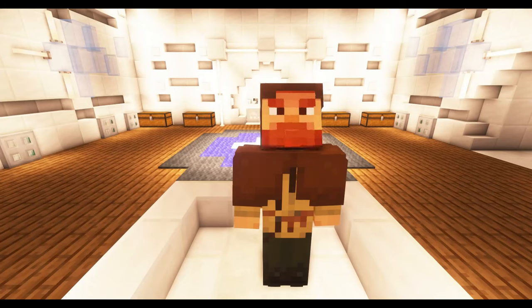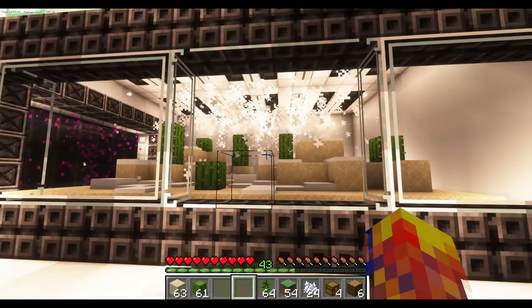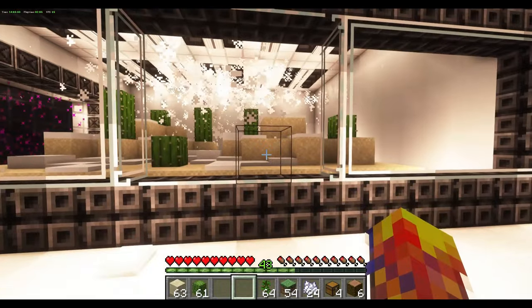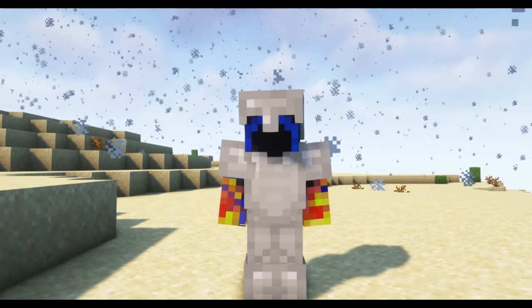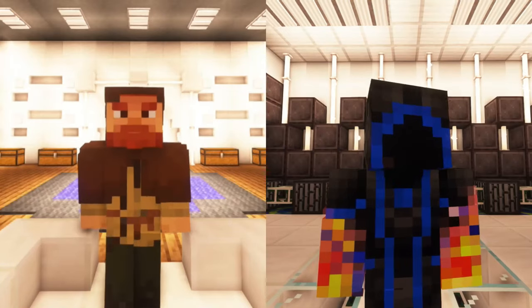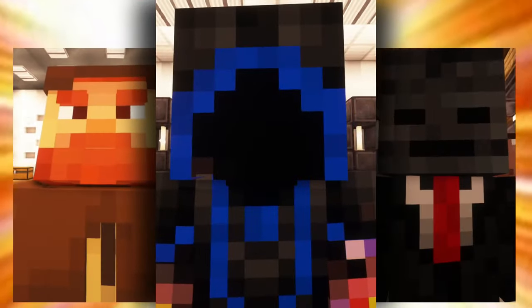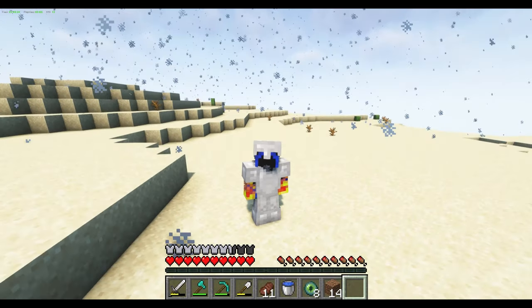Something's wrong with this world. I forgot that the last one was a desert — everybody knows you can't have a snowy biome next to a desert biome. That was a mistake. Something weird is happening. Is someone controlling my world? I know who it is — it's Herobrine! Wouldn't that be funny?